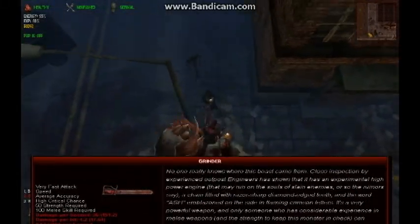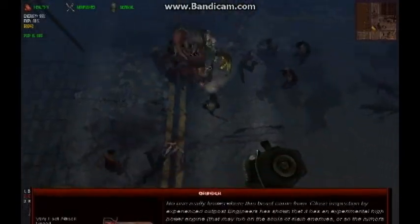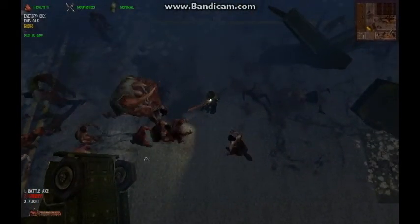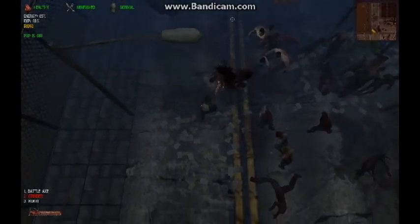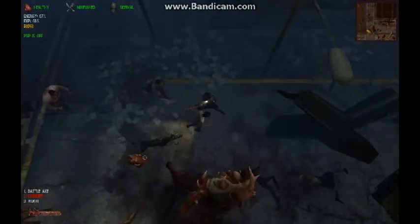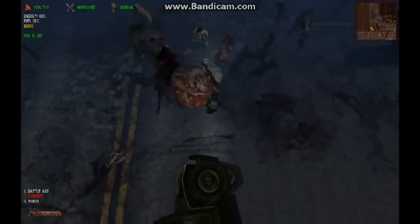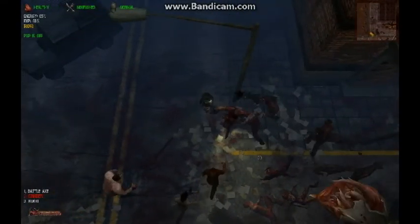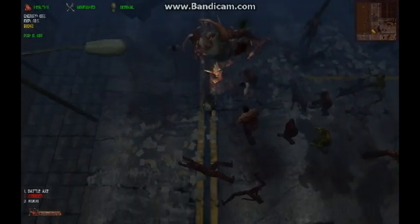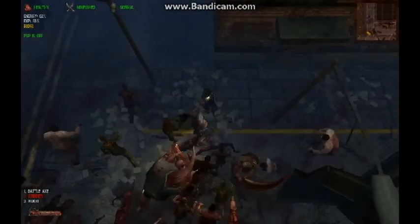Here, Yukio-8, a level 62 test subject, is using a 100 proficiency grinder chainsaw delivering 151 damage points per second, which should be enough to kill a Titan in less than a minute. However, that kill time remains elusive in practice. The problem is that the grinder attracts nearby zombies; if there are enough, they swarm around the Titan, offering a layer of protection. To counteract this, Yukio-8 retreats, luring the Titan away from the swarm.